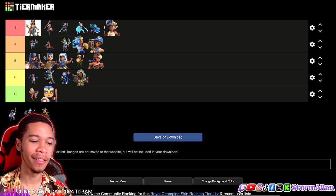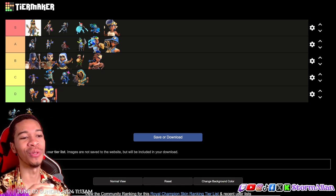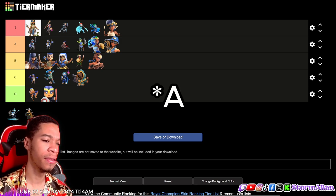We got the Dark Ages Champion and I believe this is a solid S tier, above even the Pirate. I prefer using this skin — it was probably the best Dark Ages skin out of all of them. The colors, the vibe, the energy — everything reminds you of the gladiator days with knights and all that cool stuff. Solid S tier skin.